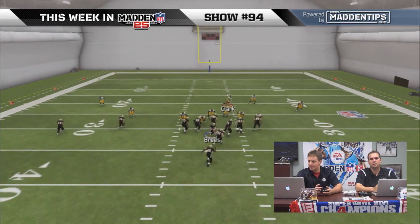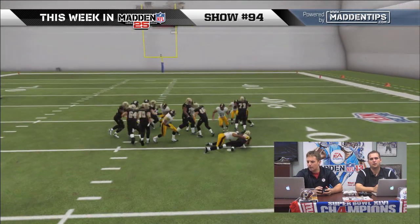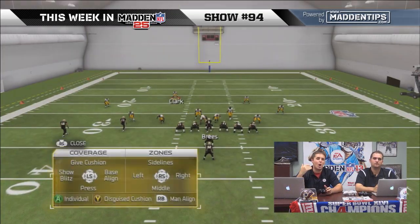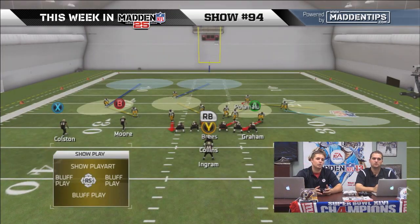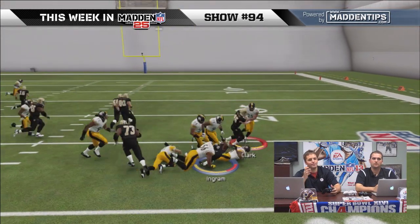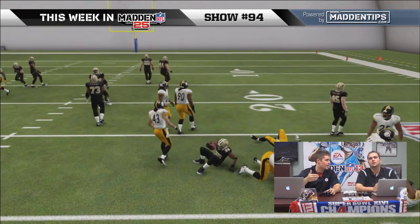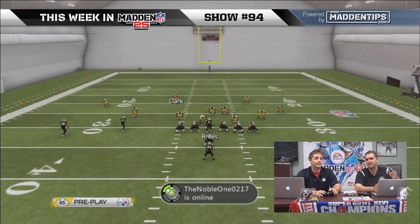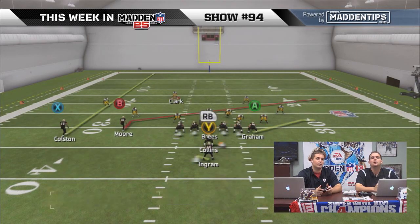That's how you're going to want to swat. If you hold down ball hawk this year — hold down Y — it's not as long of a window, it's not as easy to do. So go with the swat; it's a lot better this year. Sometimes I've seen some diving swats on outs and stuff — crazy dives like if you run a slant and the defender makes a great play. There are some new animations, so the swat is definitely something you want to do.